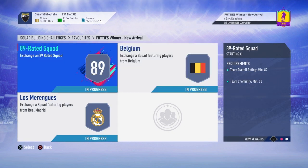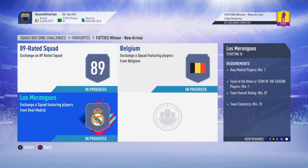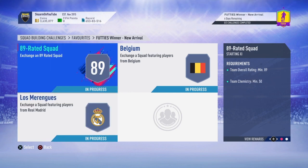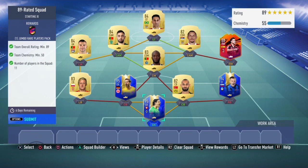There's going to be the 89-rated squad which is going to cost you 170,000 coins to complete. There's going to be the Belgium squad which is going to cost you 150,000 coins to complete. And there's going to be the Real Madrid section which is going to cost you 130,000 coins to complete. On to the 89 squad — you're going to get yourself a Jumbo Rare Players Pack for completing this.